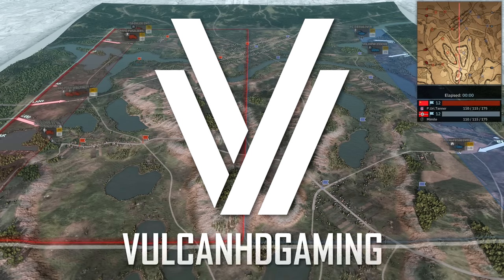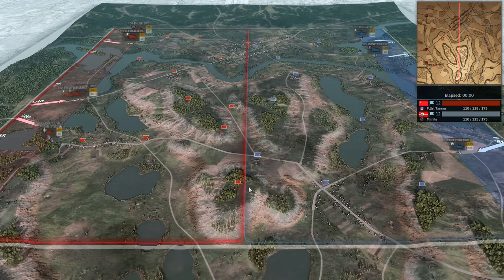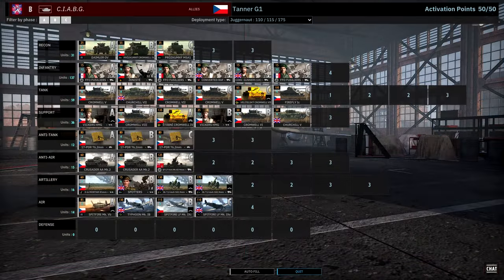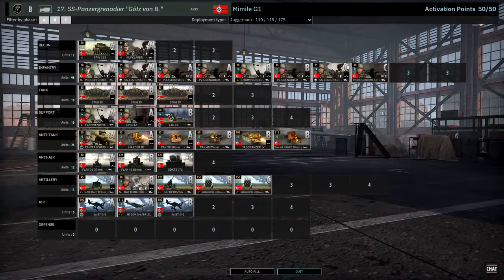Hello guys and welcome to a new Steel Division 2 video by me, Valken. In this video I have game 1 of a best of 3 between Yuri and Mimil in the semi-finals of the Division 1 Season 10 playoffs of the Steel Division 2 League. Today they are playing on Shredderin. On the left in the red team we have Yuri playing with CIABG with the Juggernaut deployment type on the allied side, and on the right in blue we have Mimil playing on the Axis side with the 17th SS Panzer Grenadier and the Juggernaut deployment type.